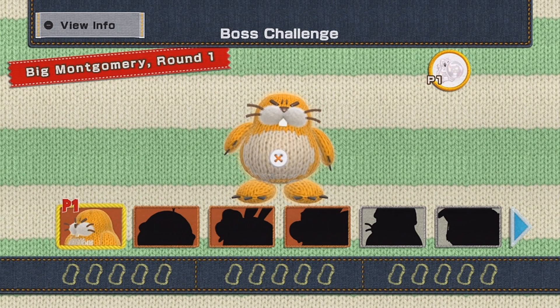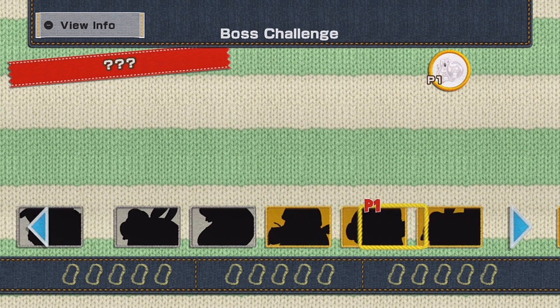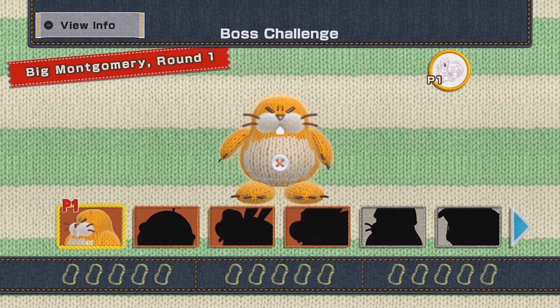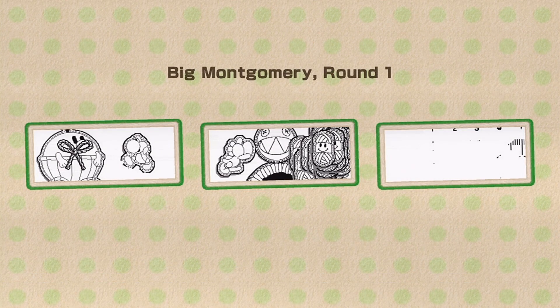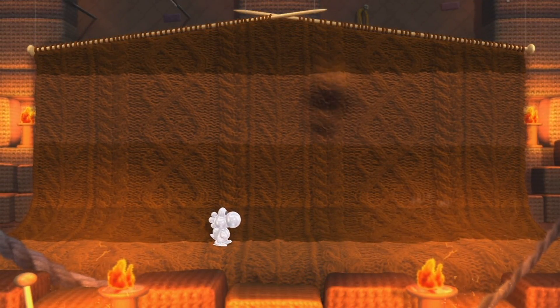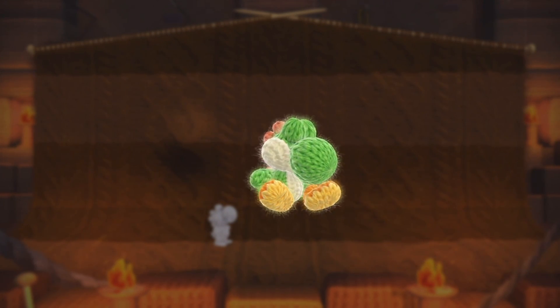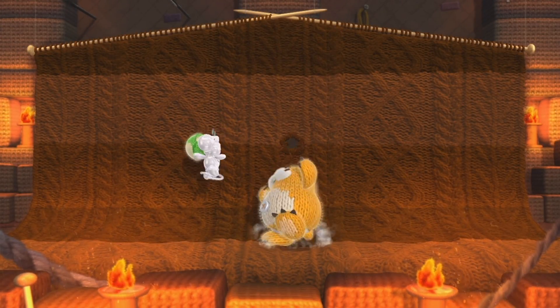Regardless of how many collectibles you have, you can only unlock this tent once the main game of Yoshi's Woolly World has been completed. In this tent, you can fight each of the bosses in the game. Defeating all of them will get you 3 Yoshi costumes — and I only need 3 more Yoshi costumes to have all of them. Also, thank you very much Nintendo of America for ever so generously sending me this game. This is the true final part.